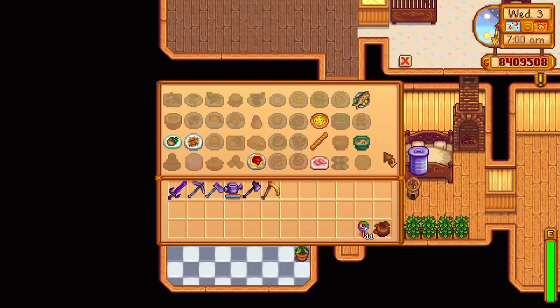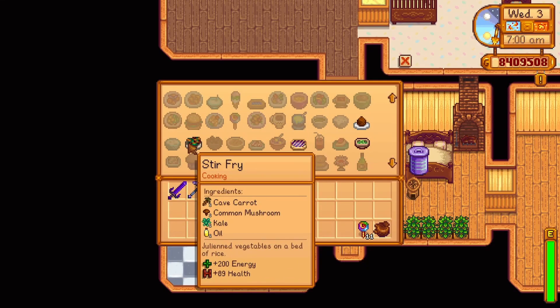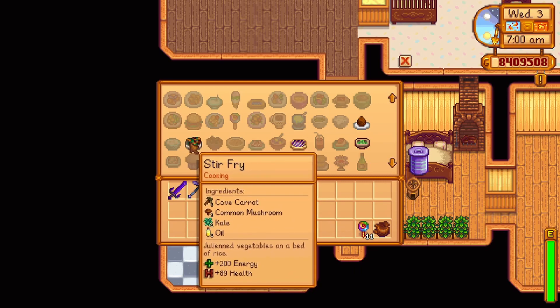Your very first Queen of Sauce recipe: Spring Day 7 Year 1 offers the recipe for a stir-fry. It uses one cave carrot, one kale, and one oil. It replenishes 200 energy and 90 health — a simple recipe for plenty of energy.